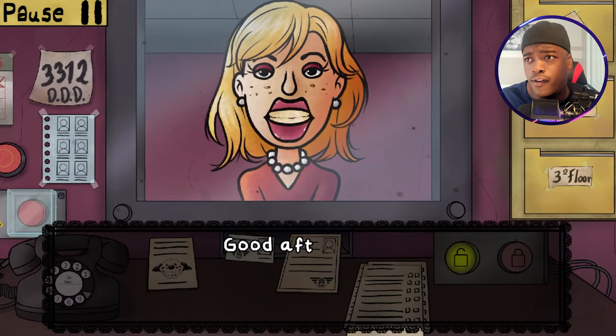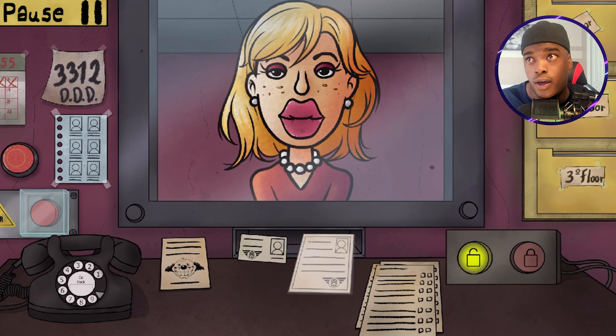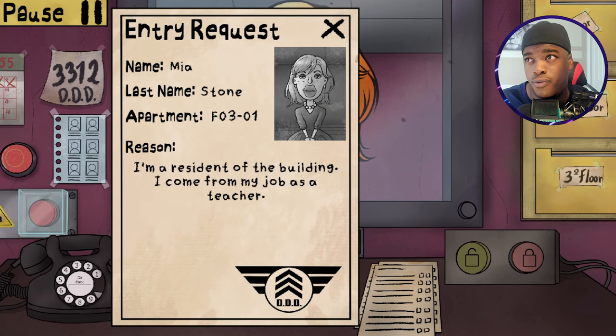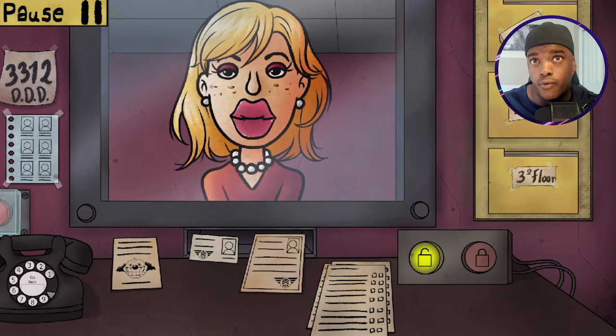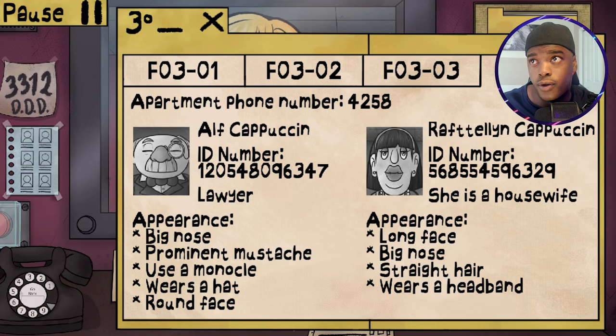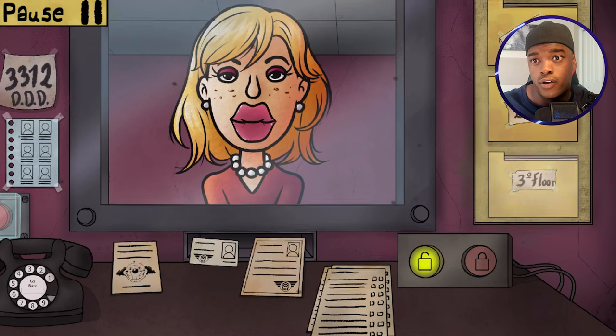Good afternoon, how are you? You have some very big lips. Mia Stone - is that an actress or a singer? I want to say that's an actress. She is a resident of the building, three of one. There she is - Mia Stone: long hair, small round nose, freckles over face, thin eyebrows. You're good.